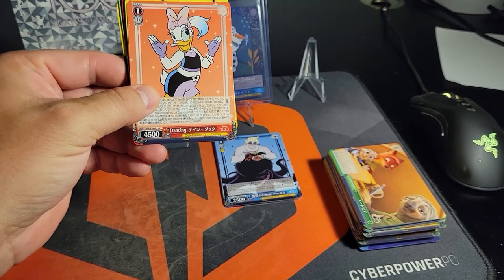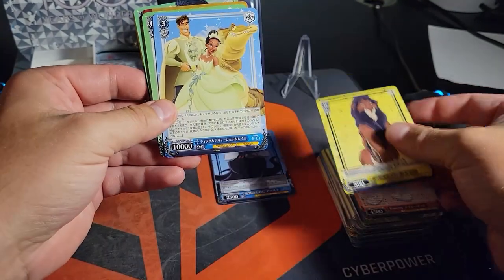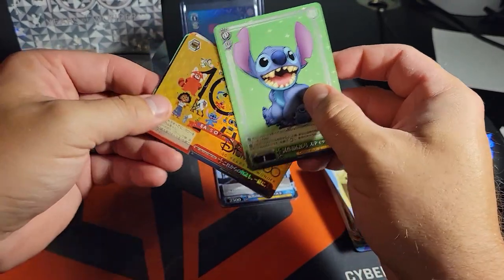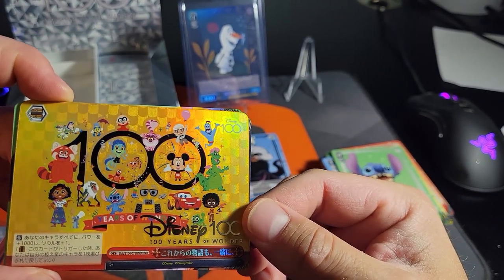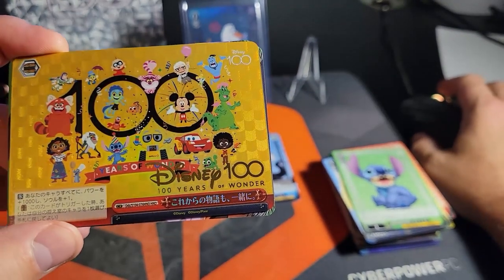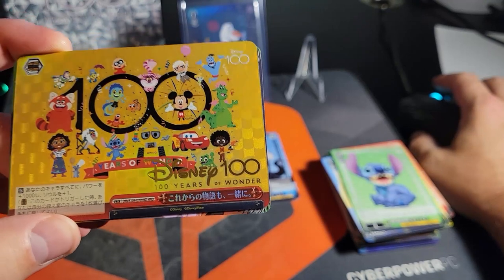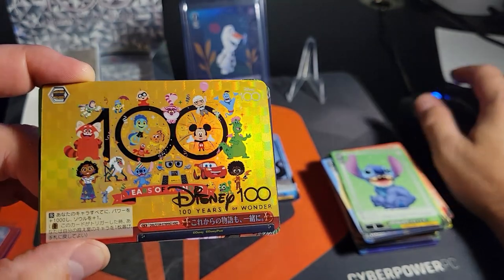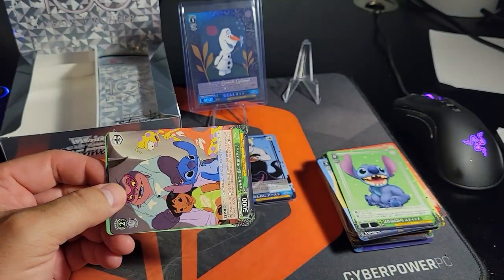We got one of those Disney 100 cards - there's something else shiny back there too. We got another rare card. So cool - wow, it's got everybody. A gold Disney 100! I wonder how rare this is. The card number is 104276 HND. That's so cool - it's definitely getting graded and going on the wall.